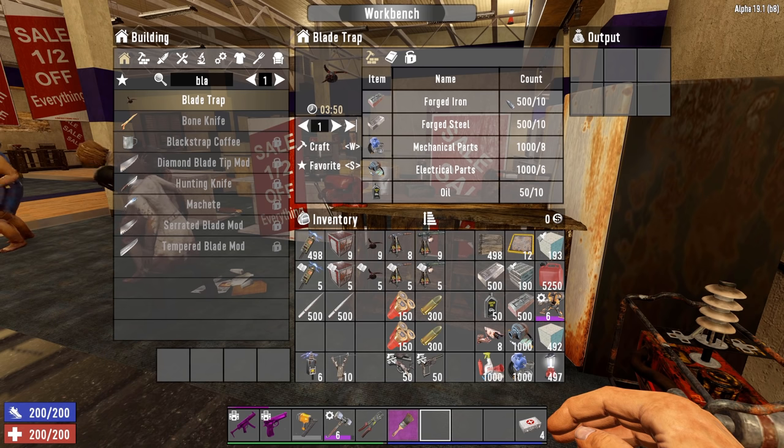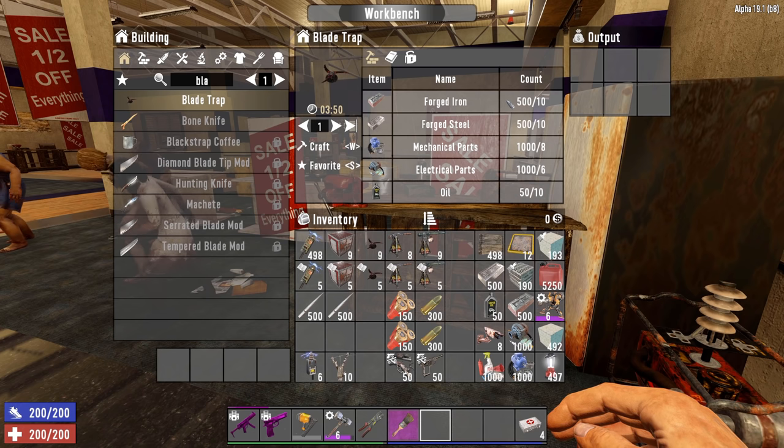Blade traps are another really good one. Especially now in Alpha 19, they no longer set off demolishers — that was a big problem in Alpha 18 where demolishers would run in, get triggered, and blow up everything around them. The blade trap requires forged iron, forged steel for the blade, mechanical parts, electrical parts, and some oil. Really good for base defense, though it's close range — just a 3x3 area.